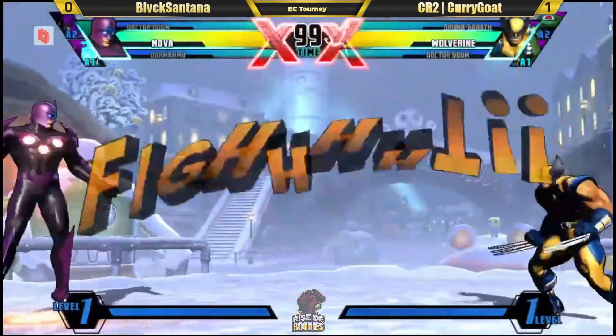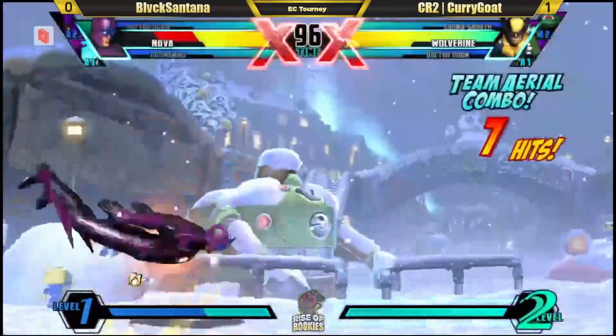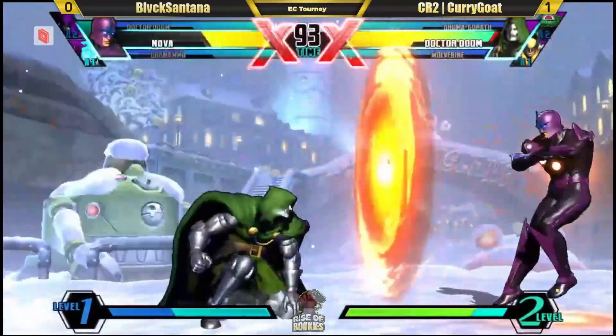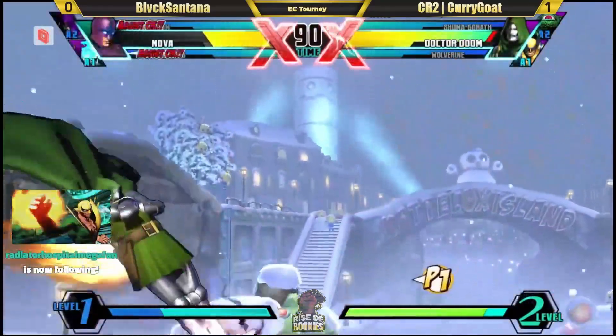Hyper-aggression from both sides here. Gets the block — lovely. And a dive kick. What type of combo can we get here? TAC — almost, too early. Nova finally backing off, gets the pulse up, gets some javelin in the sky — slowing down the neutral a little bit. Good to see, from the super-aggressive last match. I'd like to see Curry Goat bring back in Wolverine.